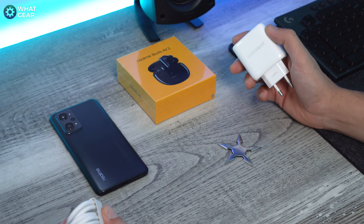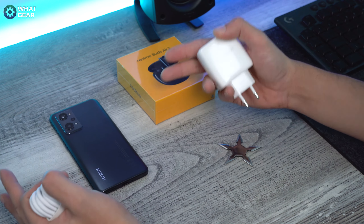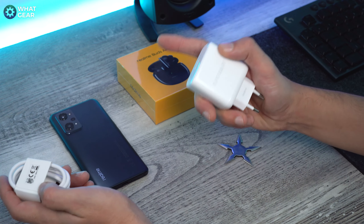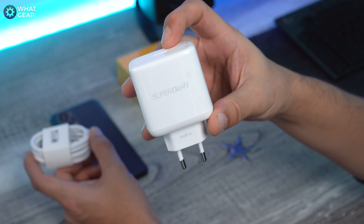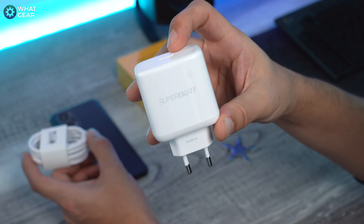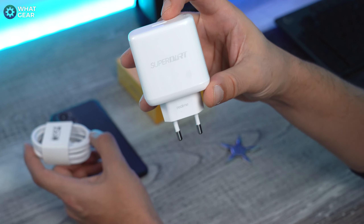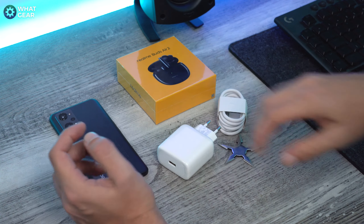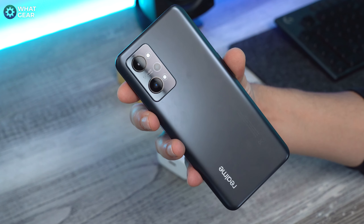So that's the speed covered — now let's talk about power. This phone has a 5000mAh battery, which is very big for a smartphone. The included charger is a 65-watt SuperDart fast charger: you can go from completely empty to 100% in just 36 minutes. That is super fast, via the included USB-C cable.